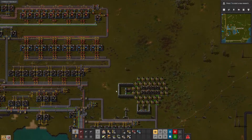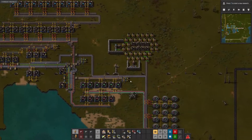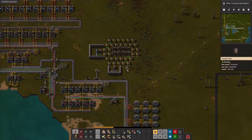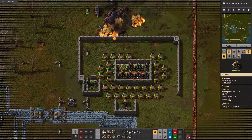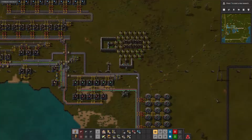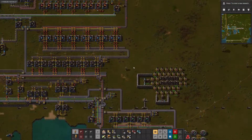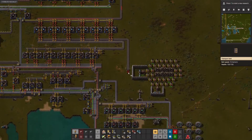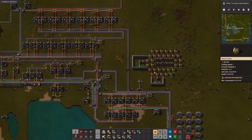We have some defense here, so we need to actually route it — it's on the other side of this, which will actually work just fine. Something is being destroyed at the outpost, so we definitely are going to need to go push up there next. But in the meantime, we can route the blue science directly down here and that should join.